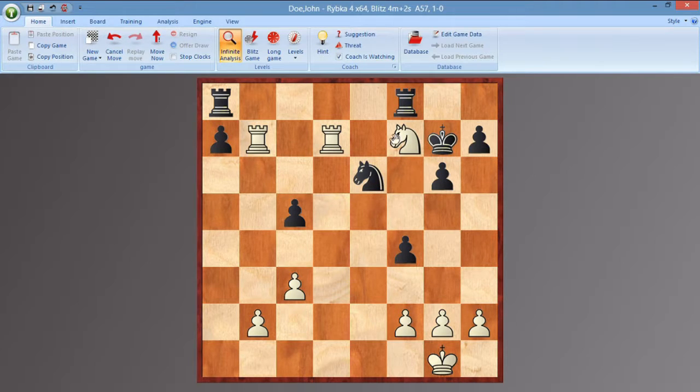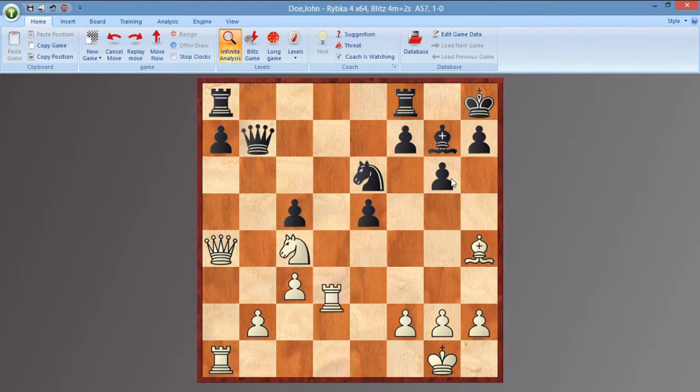That goes for Queen F4 threatening back-rank mate. That's taken with E takes F4, and Knight G5 check, King F6, Knight takes H7 — picking up the exchange — and Colin resigned here. What a game!